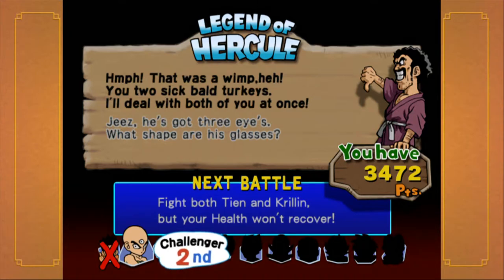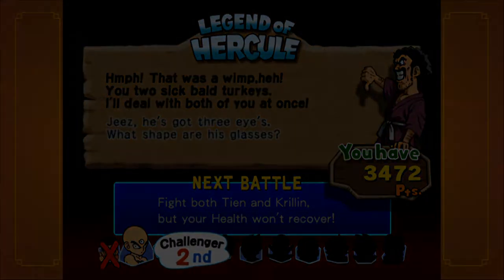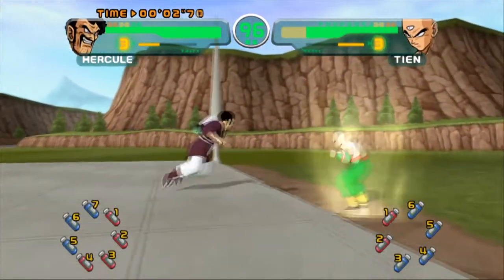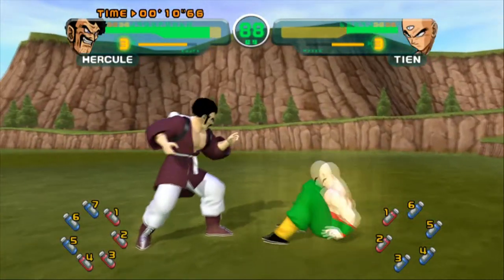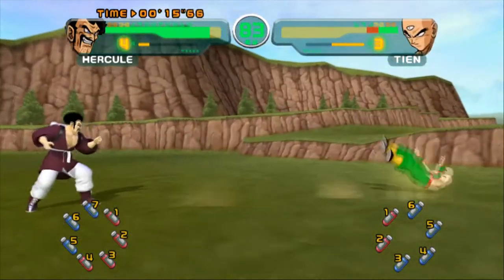That was a wimp. You two sick bald turkeys, I'll deal with you both at once! He's got three eyes — what shape are his glasses? And most of the fights have their own special conditions. In this case, we have to fight both Pian and Phelan on the scene with Hercule. Might as well show off what his cute stuff moves are if I can land them first.